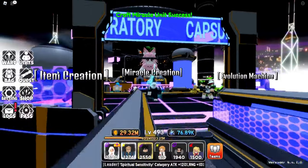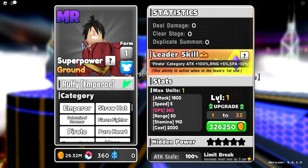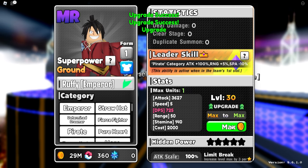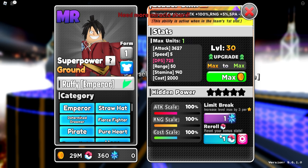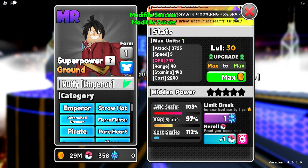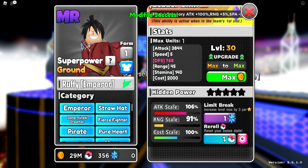So apparently we have a green unit right here. Let's go ahead and check him out real quick. We'll level him up — unfortunately I don't have any miracle shards to limit break this guy, but what we can do is go ahead and fix his stats just a little bit and then we're gonna check out what's up with this guy.